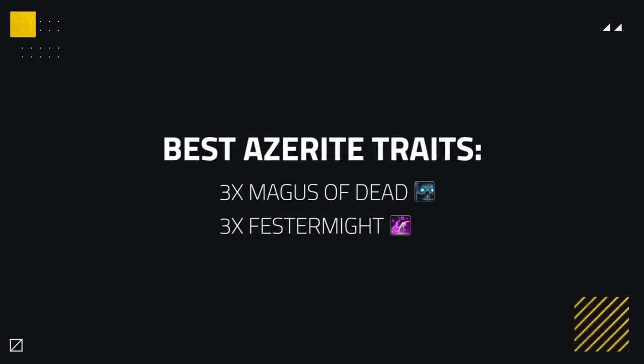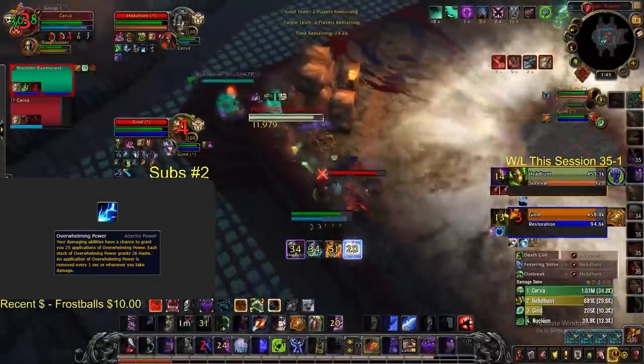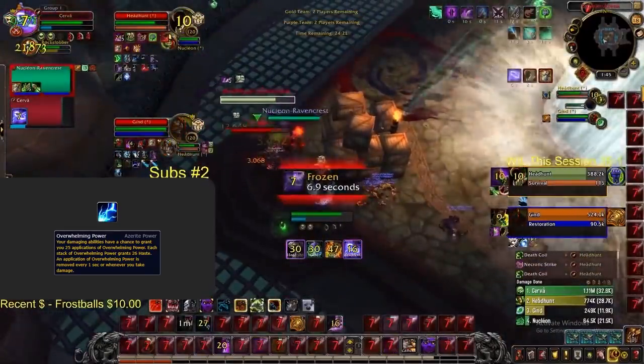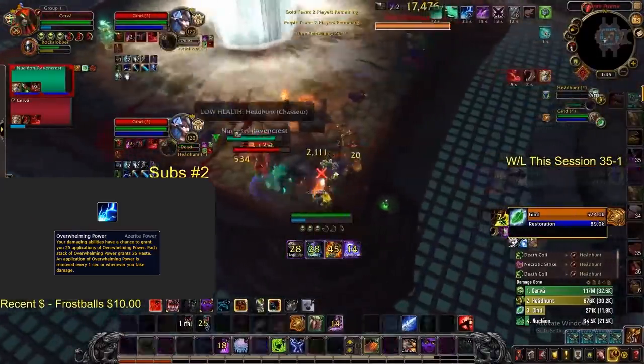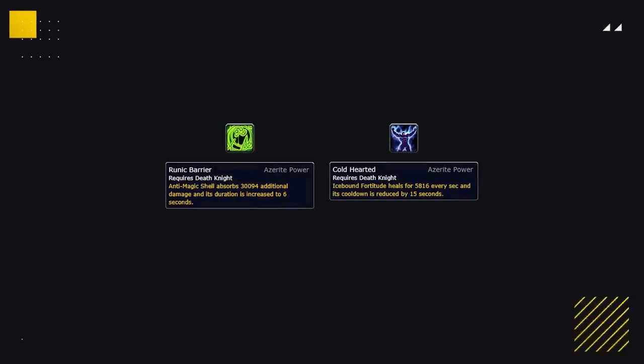Moving onto your Azerite traits, the best major traits you'll want to play with are 3 Magus of the Dead alongside 3 Festermight. These are simply the best for damage, especially in single target scenarios. If unable to get these, Heart of Darkness can be a good alternative. Overwhelming Power is worth noting as a strong trait too, giving you a chunk of extra haste to pile on more pressure than any other trait in its respective ring. With your defensive traits, you could look to have at least one Runic Barrier and one Cold Hearted as nice extra bonuses to your defense, though you still want to prioritize the major traits.